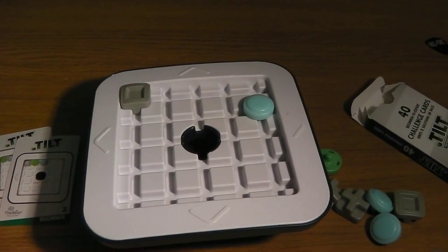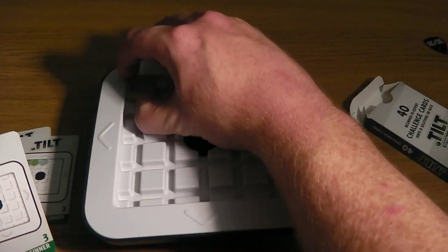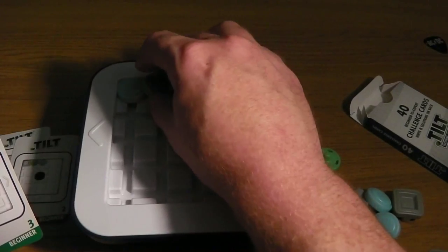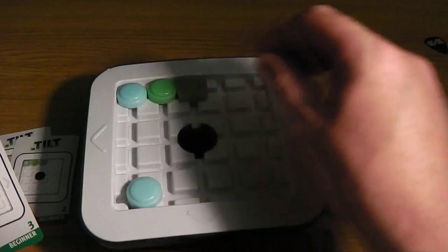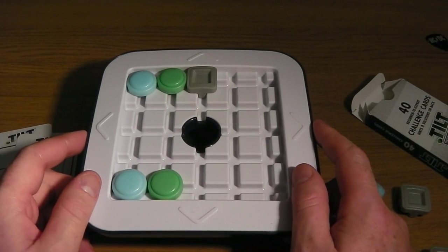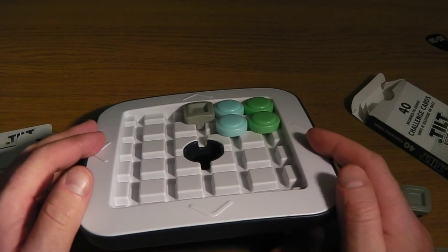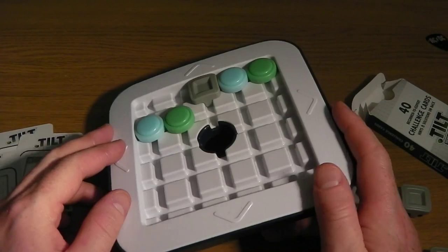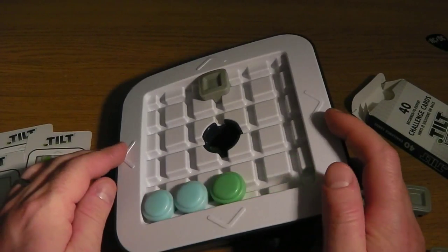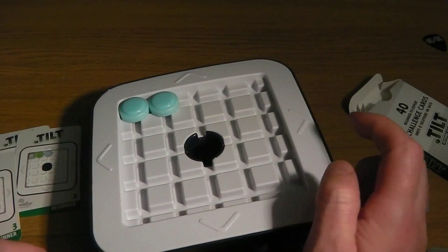Let's do another one — number three. Oh, that has two to get in — oh tricky. So that's the board set up, let's do this. This is where it'll start getting more interesting. That's literally done nothing. Yeah I think I've made a mess of that — oh no, because I can get one. Can I now get the other one in? Yeah I can. There we go, that wasn't so bad — I don't know whether that was the right solution but it was certainly a solution.